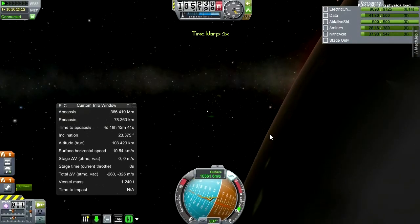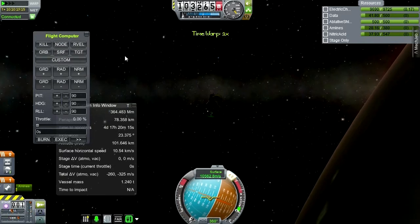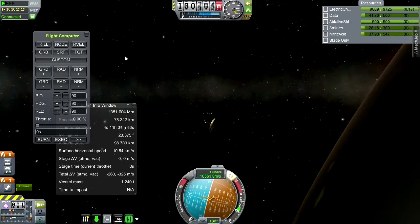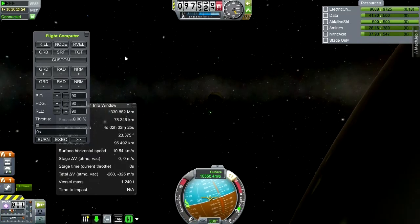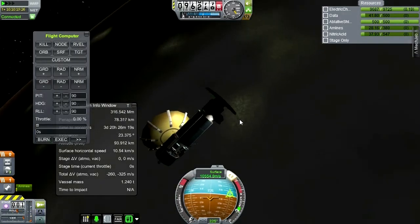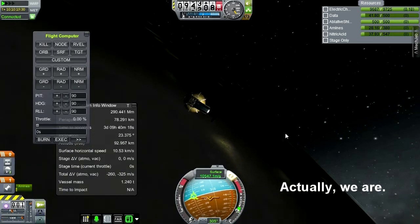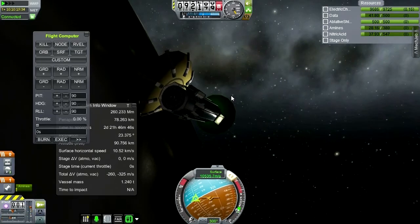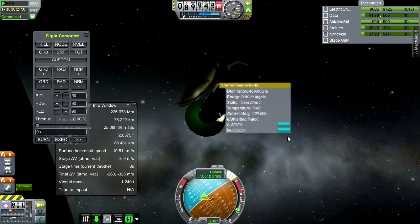Whoa, that came way quicker than I thought it would. What the heck just happened? I don't want any of these - the other way around. This is not good. I need to be able to spin around - we are not going in the right direction here. Let me close this antenna. Not decouple. I've got action group two. Holy crud. Deactivate.